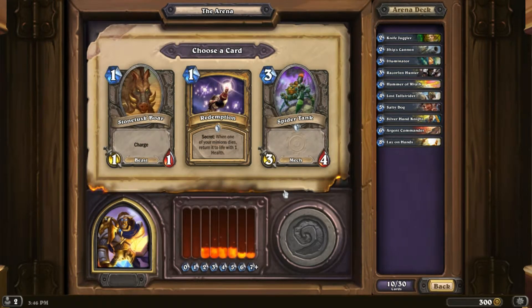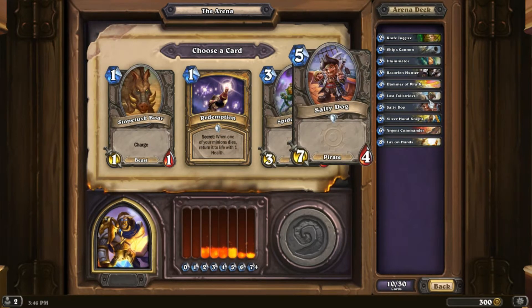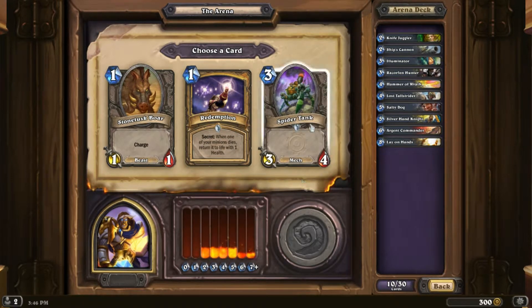Spider Tank — I mean, I should probably take Redemption because I got this silly card, but I think Spider Tank is really good for three mana.